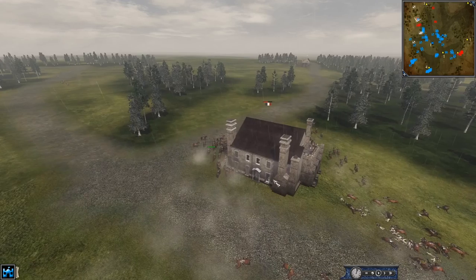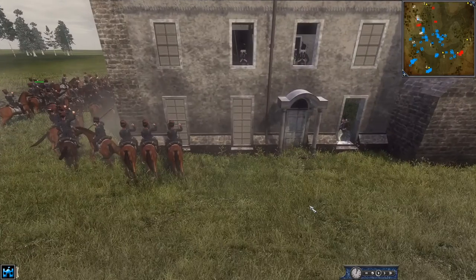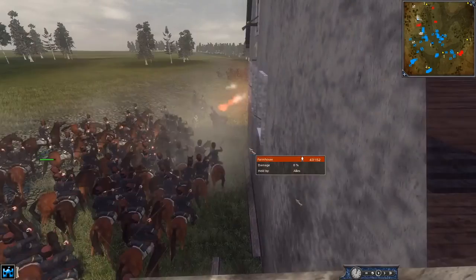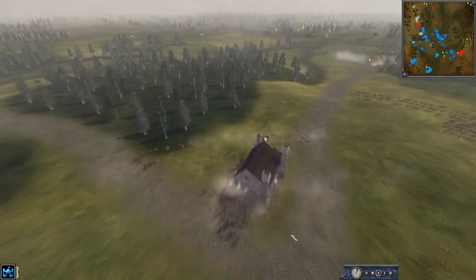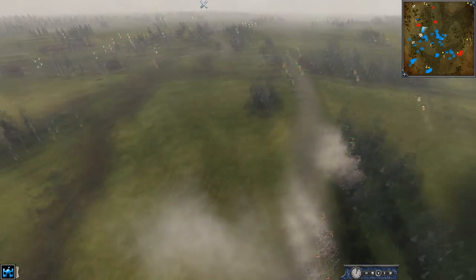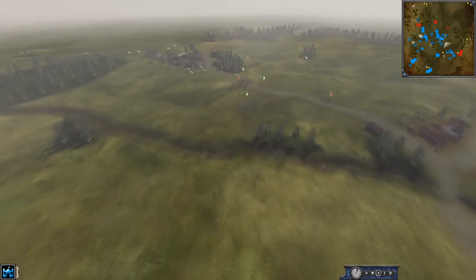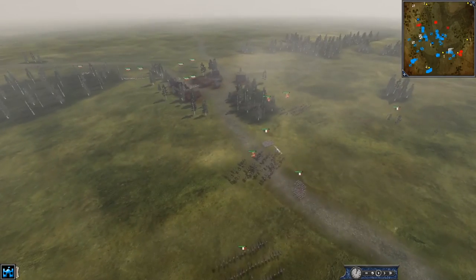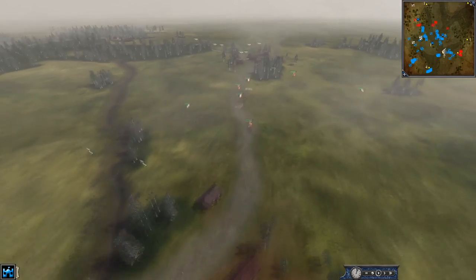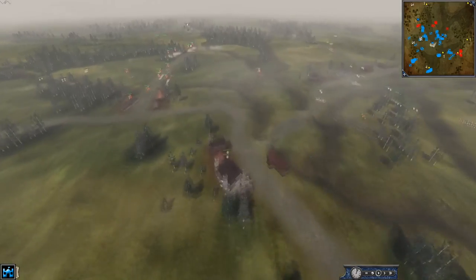France managed to get in this building — wow. Now they're just going to be shooting down upon these Russian horses and they can't do anything about it. Russia has taken this flank, and this French alliance is probably going to be falling back. They know when they've been overplayed — it's a massive Russian presence.